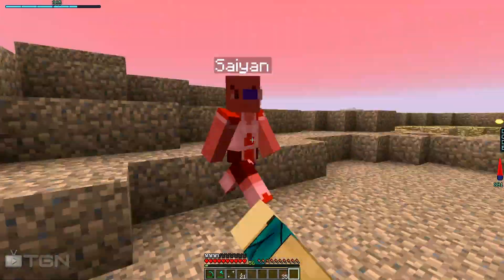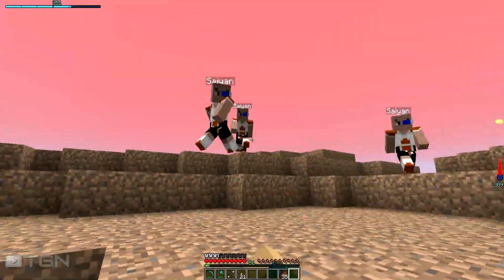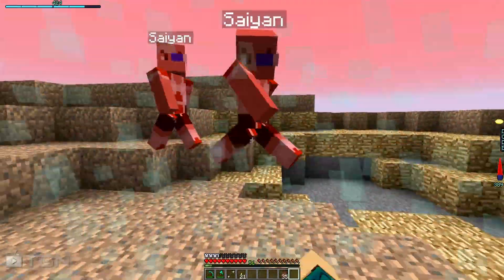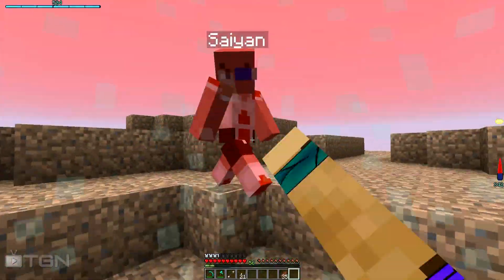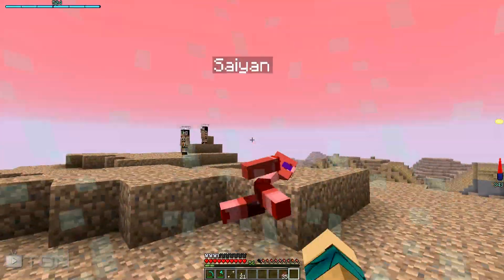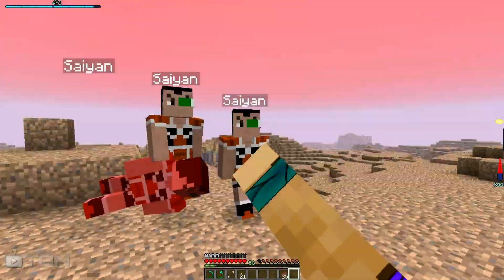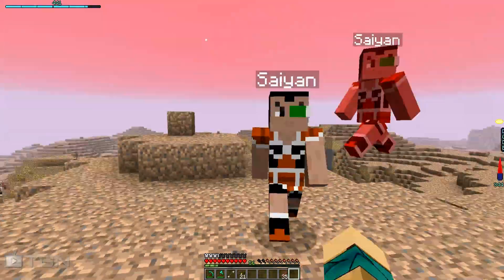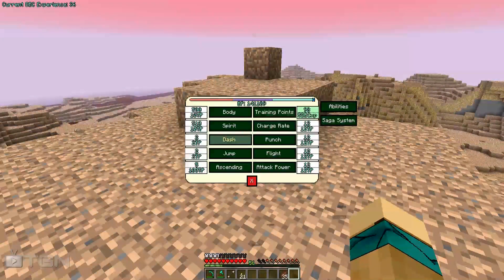They're not doing any damage to me at all. That's because — see that thing in the right-hand corner, right under where I select my attacks — that's not at zero, so the only reason people can hurt me is when that runs out. These guys have too low a power level to get it down. There we go, got 100!